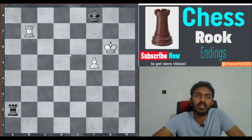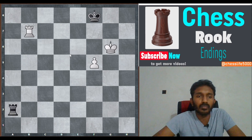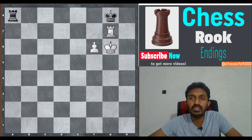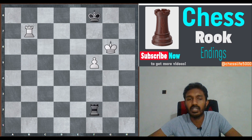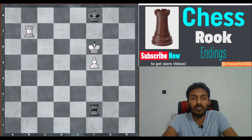Passive rook defense loses against the other central pawns: c, d, e, f — bishop, king, and queen pawns. This is because the strong side can maneuver on both sides of the pawn. For the bishop pawn, with black on move: rook a8, king f6, king g8, rook g7 check, king f8, rook h7, king g8, f7 check, king f8, rook h8 — white wins. To draw this, black's rook must be used actively. The correct plan starts with rook f2, immediately placing the rook behind white's pawn so white cannot advance it at will.